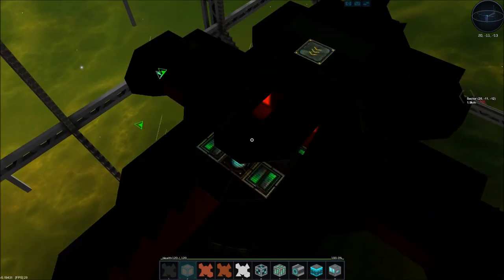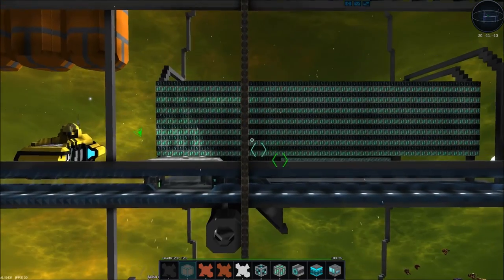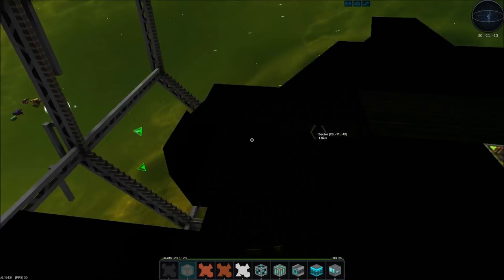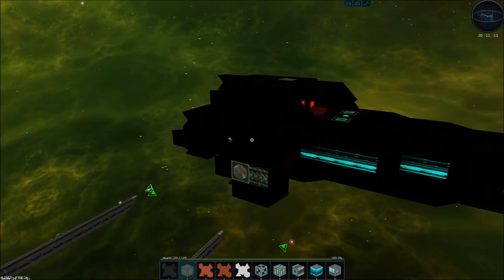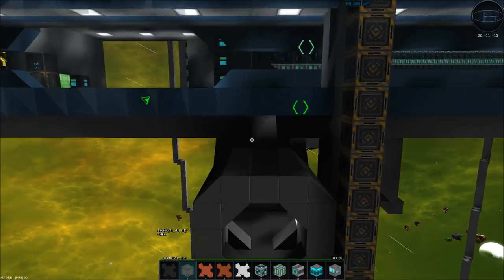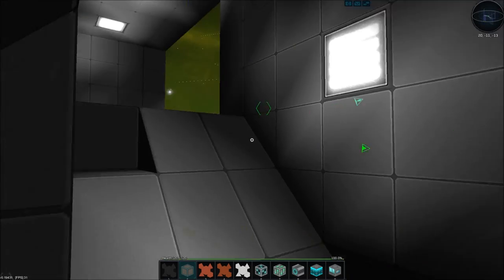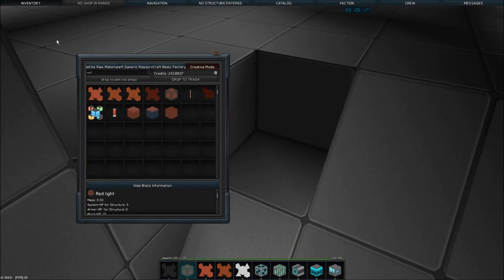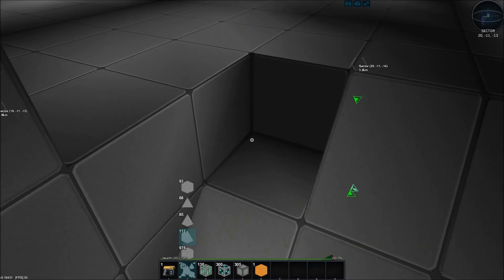Let's take her for a test run real quick. I believe you can do that with the shipyard - 'test out design' - that's what we need. Let me fix this first: that's wrong, that needs to be one of those.